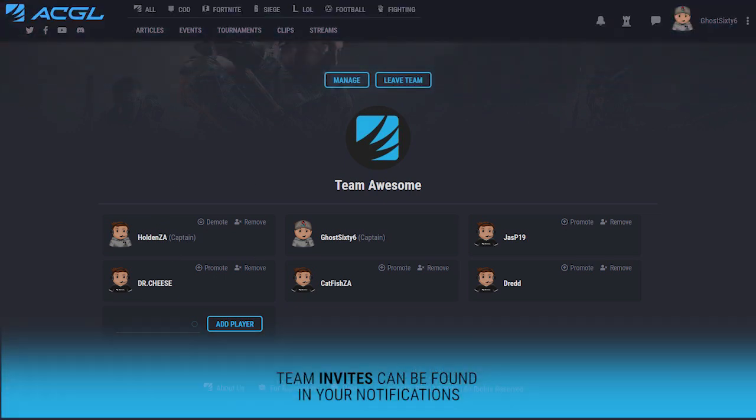If you have been invited to a team, you will see your invite in your notification area. Simply click on the notification and either accept or reject the invite.